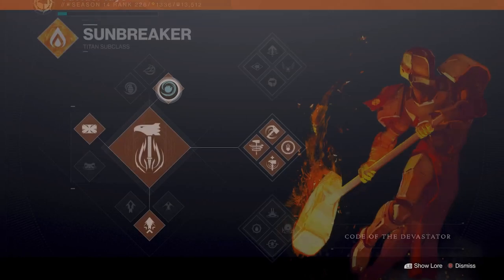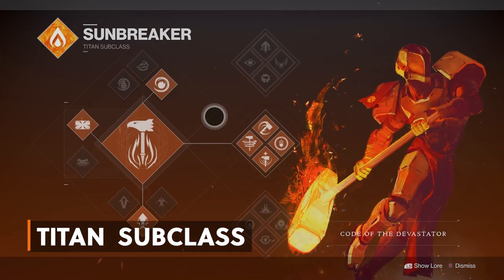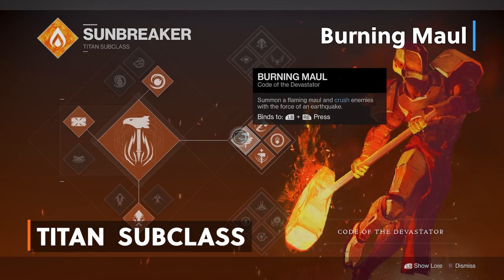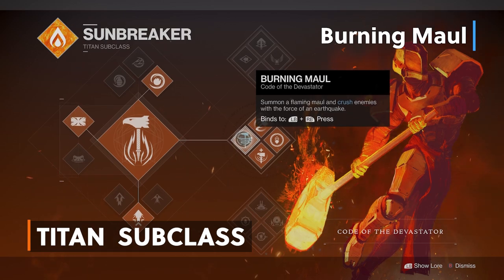For this Titan build, we're going to be using the Sunbreaker Titan subclass in the Code of the Devastator. Let's go over its perks. The Burning Maul Super summons a flaming maul to crush enemies with the force of an earthquake. This super has a heavy attack that creates a wall of fire in front of you, and a light attack that will have you spinning your hammer around, dealing constant damage to bosses or anyone around you. Super fun, I love this super.